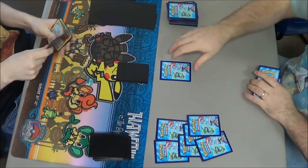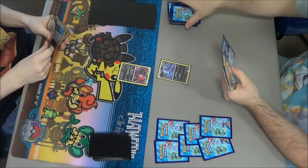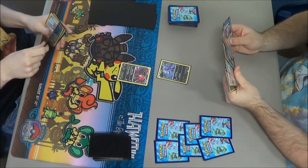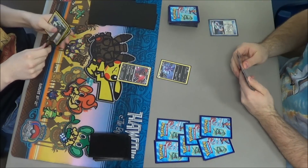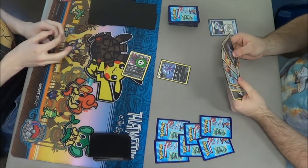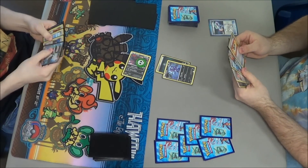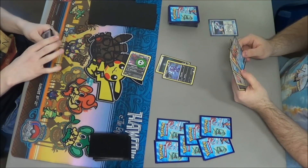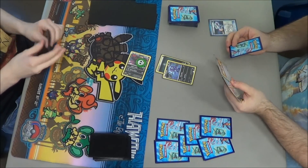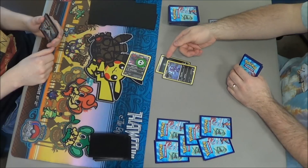I believe I'm going to go first. I start out with Sableye. He starts out with a non-EX Yveltal — I call it Mini Yveltal. That's a really good start for him, because even if he doesn't have anything on the bench, it's a very good thing to set up, get stuff powered up on the bench, and at the same time deal damage. Since he's going second, that's great.